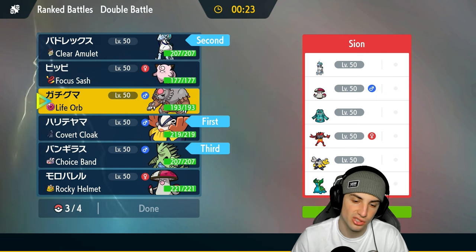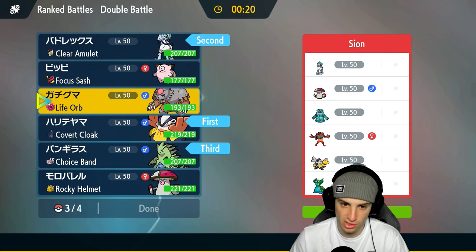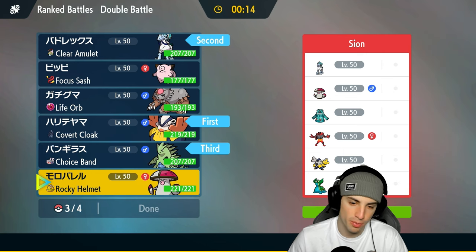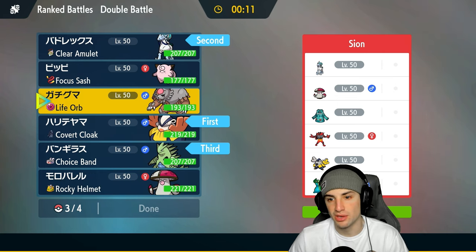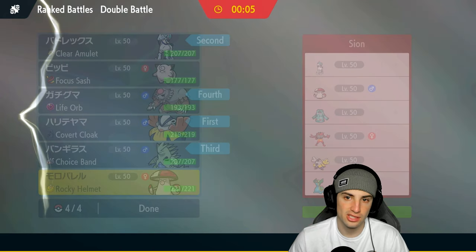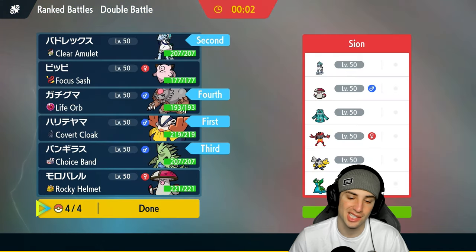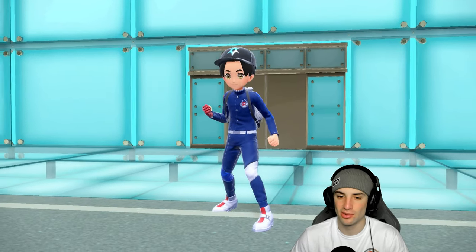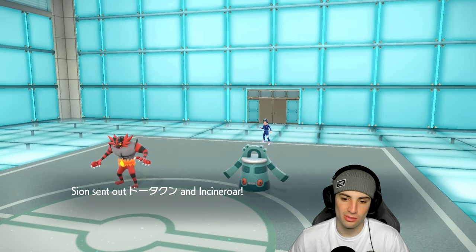Last but not least — Ursaluna or Amoonguss? I like Amoonguss for support but Ursaluna hits so hard, so I'm going with Ursaluna. I do have the ghost or water Tera type, but I had three seconds — water Tera would have been great to soak up Glacial Lances and put things to sleep, but this should be a close match. They end up leading Incineroar alongside Bronzong.